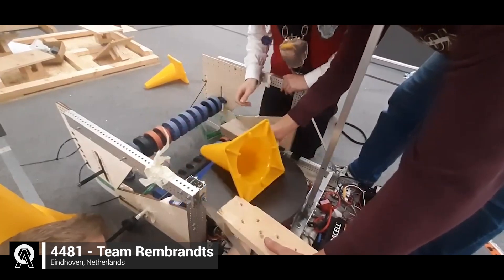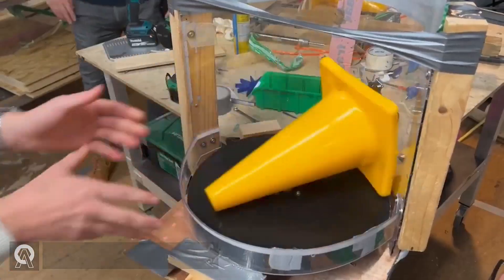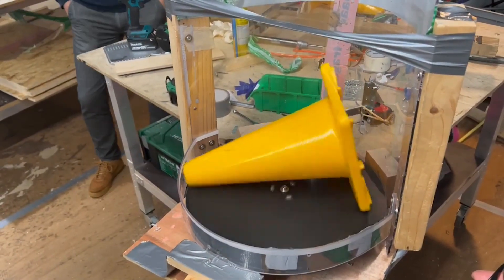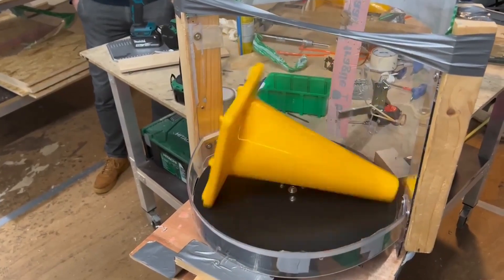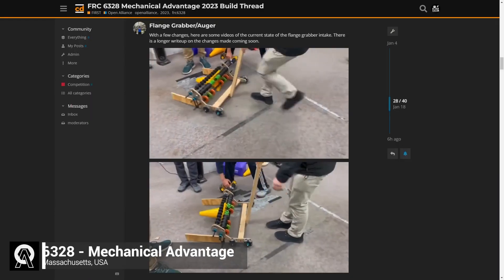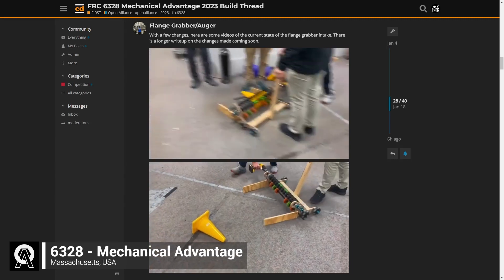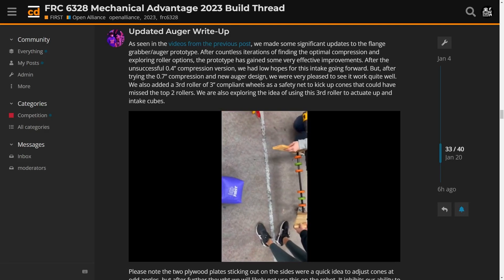Team 4481 continued to deliver with their creative prototypes. This week, they made what they're calling a spindexer that uses a spinning plate to orient the cone to a certain position every time. Team 6328 fine-tuned their auger-style intake, which can pick up cones by the flange and vector them to the center of the intake.